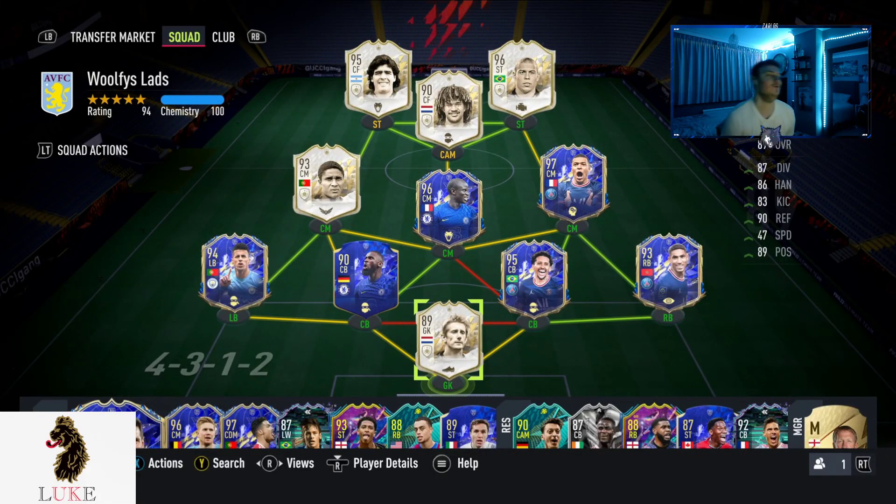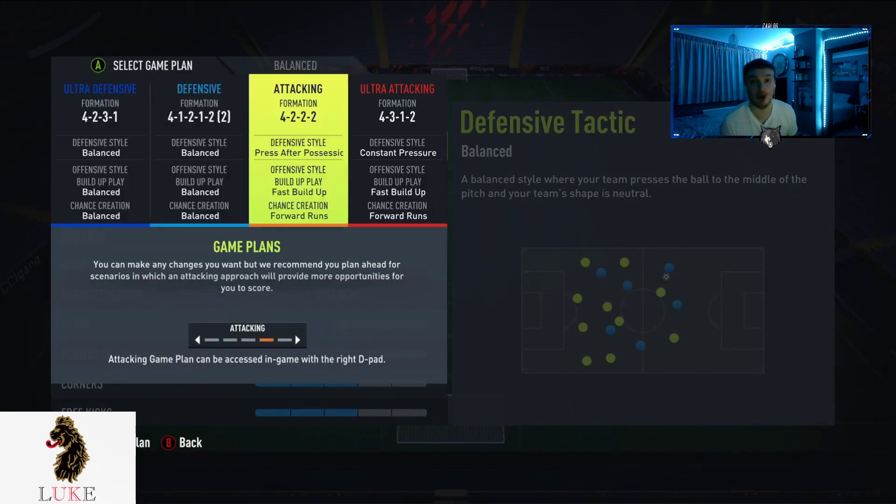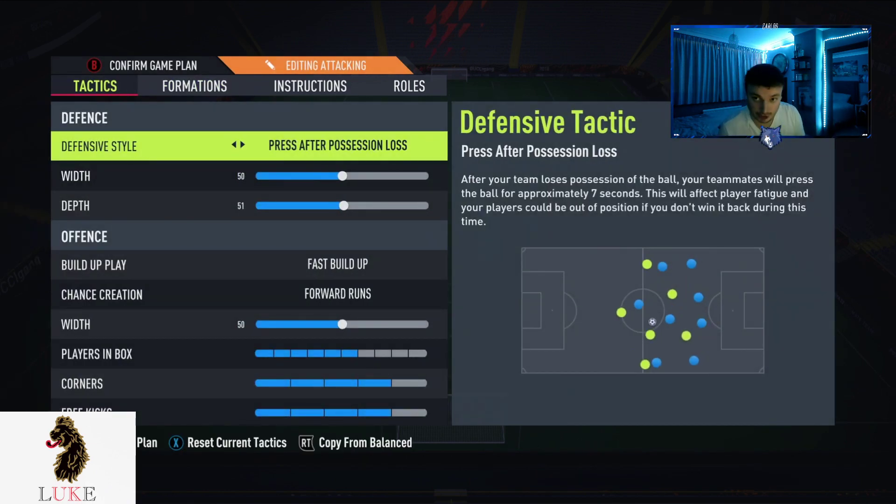The 4222 — why is it the best formation on the game? With the best custom tactics, I'm about to show you in this video. I have R9 and Maradona up front, Eusebio on the RAM, Kylian Mbappe Team of the Year on the LAM, Hulet and Kante as my two CDMs, and then of course the back four stays the same. Those are the custom tactics I use with the 4222.